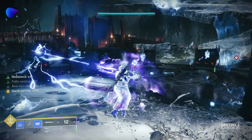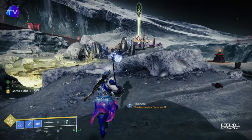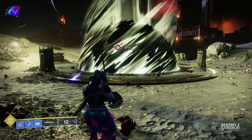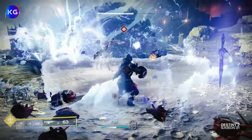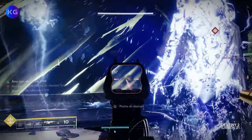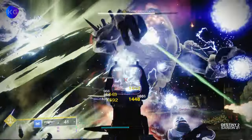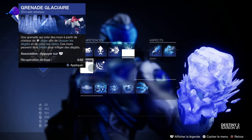Le deuxième truc que je voulais vous montrer, c'est la grenade crépusculaire — voir à quel point elle revient vite. Elle va revenir extrêmement vite. Regardez, la grenade crépusculaire est déjà revenue et je peux la rebalancer. Mais le problème de cette grenade crépusculaire, c'est que vous n'avez pas les gros morceaux de Stase qui vous permettent de récupérer plus vite la grenade. La grenade crépusculaire c'est bien d'un côté, mais pas bien de l'autre. Regardez maintenant la différence si je remets ma grenade classique d'avant.